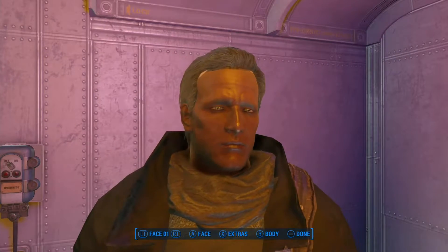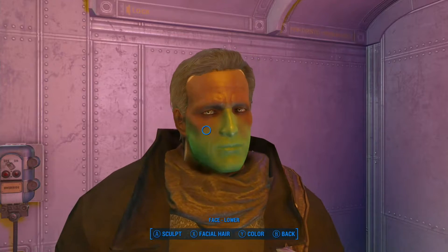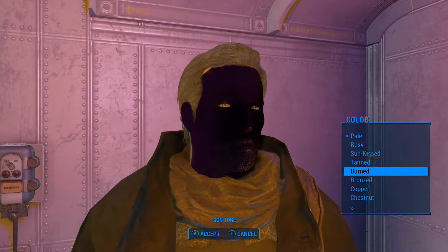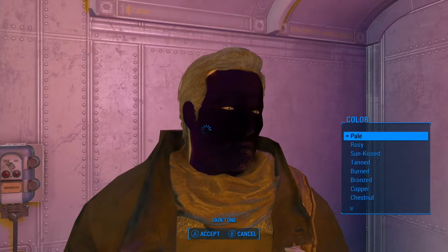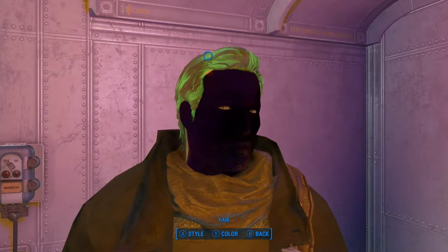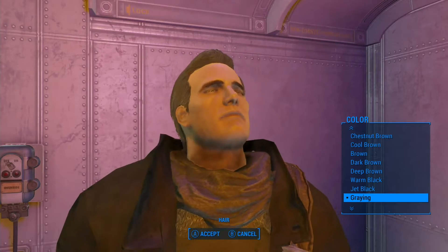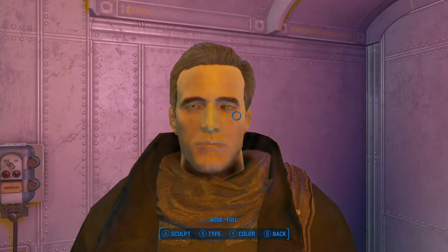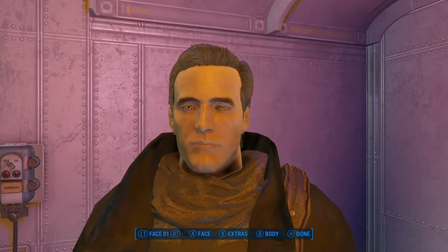He got the brown face bug. Let's go to face - sometimes I can fix this color. Oh my goodness, now he's really got a face bug. Let's cancel that. I've changed hair color before and had it fix the face - I know that sounds stupid, but it works. There you go - sounds really dumb but it works. I'm going to leave him his hair color and we'll go back to his face again and hope for the best.